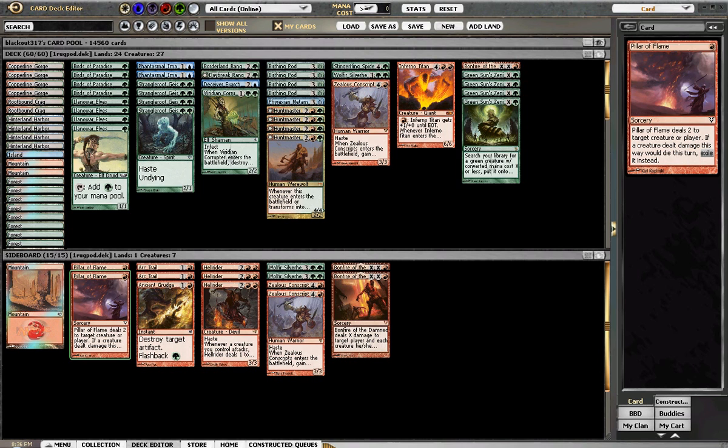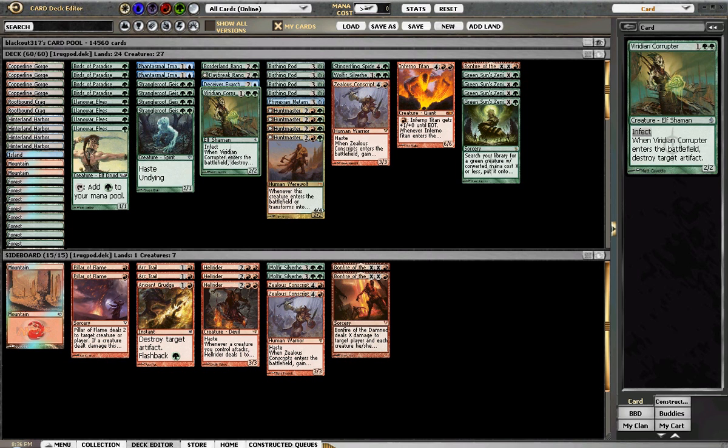I don't think I could play Whipflare over it because it would kill the majority of all my guys except for Metamorph. Ancient Grudge as a one-off seems fine, especially if I decide to put the Corrupter back in the board along with Stinger Fling Spider and things of that nature.